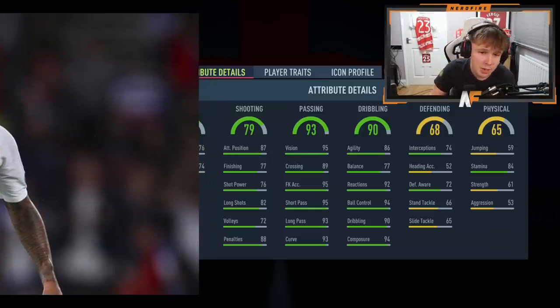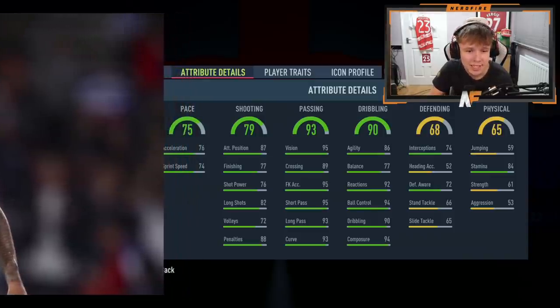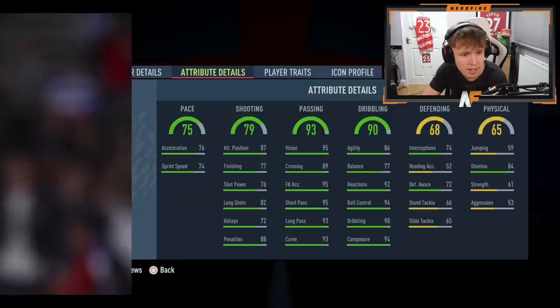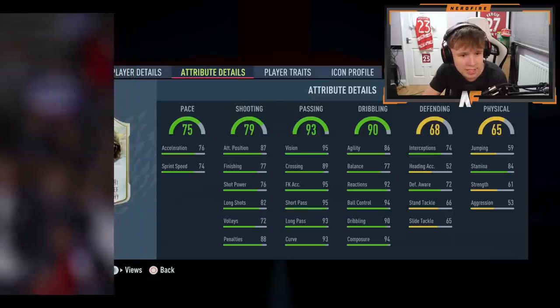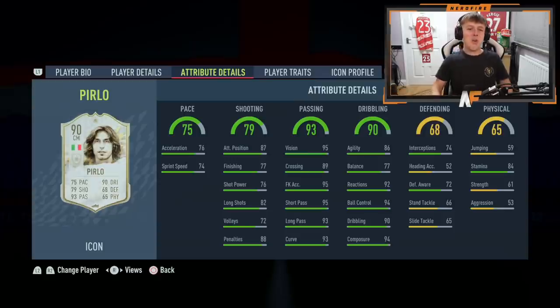And the final stat — pace is 75. Who is this? A pensioner? It is Andrea Pirlo! That kind of makes sense — the dribbling, the passing all adds up. He's got five-star skills, which I love. So far he's my choice, though we haven't seen the other two players yet.